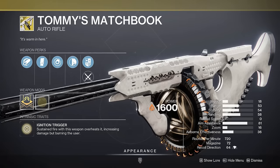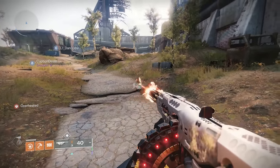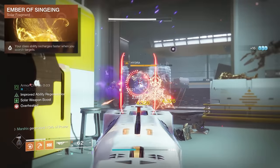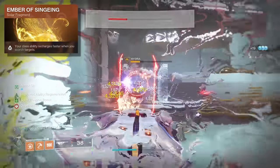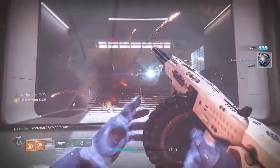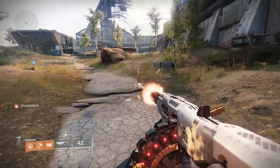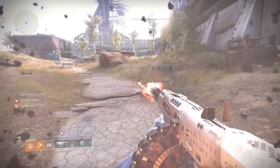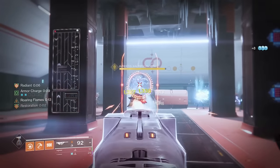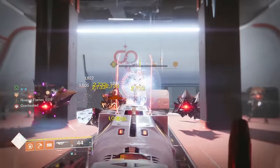Tommy's Matchbook used to suck, but now it's alright. Hold down the trigger to catch yourself and your enemies on fire. This is good for a variety of reasons, but the main reason is Ember of Singeing — this gives you class ability energy whenever you kill a scorched target, which is all of them with Tommy's. The reason we want our barricade back is because of Laura Lee Splendor. When your shields break, it automatically consumes your class ability to create a sunspot that heals you, even if Tommy's is the thing that breaks your shield. So the one downside of Tommy's Matchbook is completely negated by this helmet, leaving you with a really solid auto rifle.